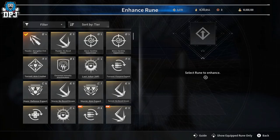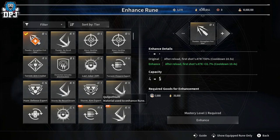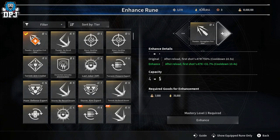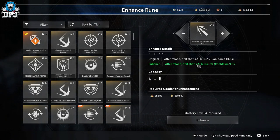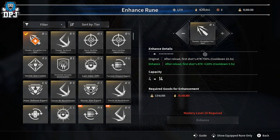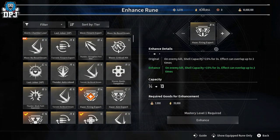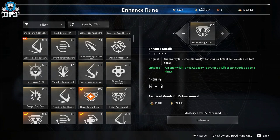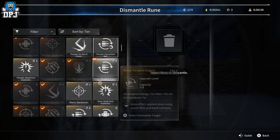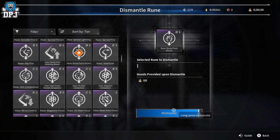You can also enhance runes. If you have enough materials — specifically Qualipulfium and gold, both found in the open world — you can enhance a rune. For example, enhancing one of my runes gave me a better 'after reload, first shot ATK' bonus of plus 42%, and you can keep going further. Some runes when enhanced don't improve the effect — instead they discount the capacity cost, which is also useful. You can also dismantle runes to get Qualipulfium back — for example dismantling one gave me 500 Qualipulfium.